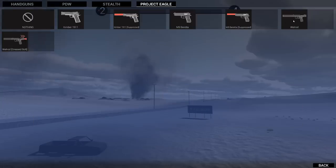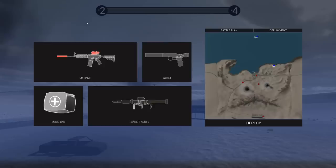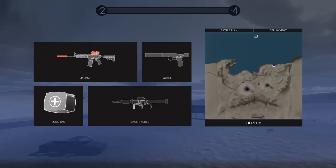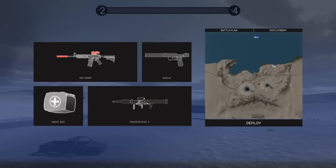I don't know what a Welrod is, but I want one. It looks like a World War II special forces silenced pistol or something. And then the Panzerfaust III — look at that! So basically there are two attack groups here. As you can see on the mini map, there's the amphibious attack group where all the air force is located, and on the ground the amphibious invasion has already taken place and some armor has been landed. So we're going to be taking part in both of these attacks.